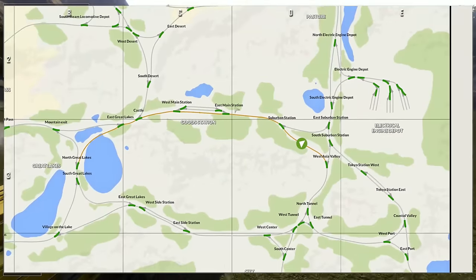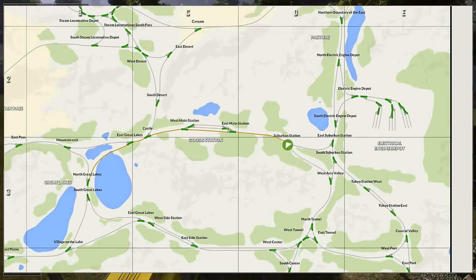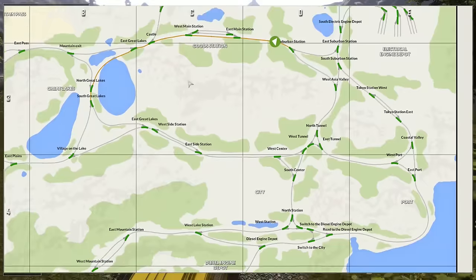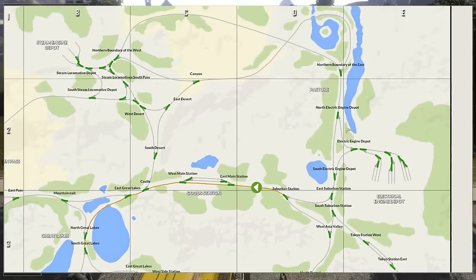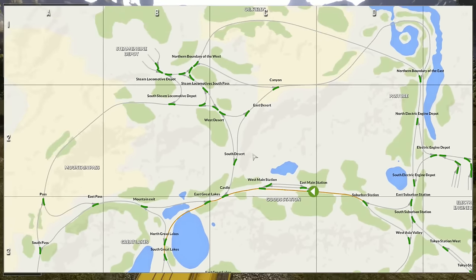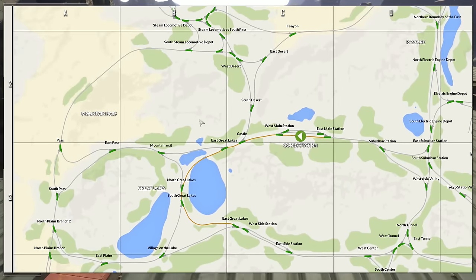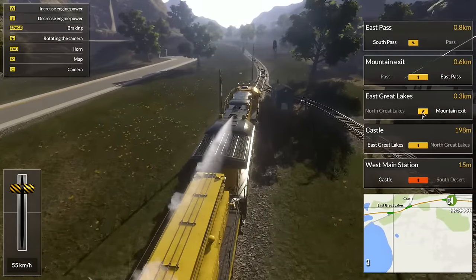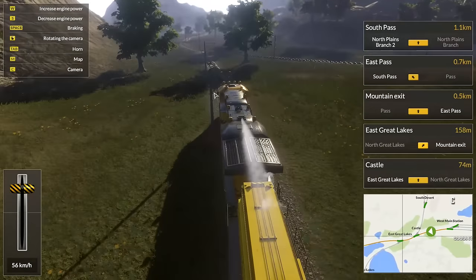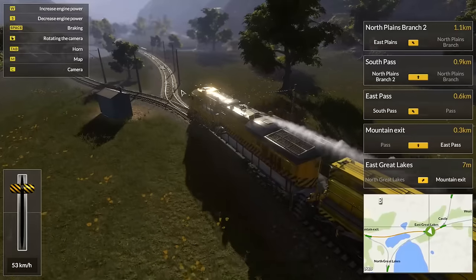What I'm curious about — so if we pull up the map: Great Lakes, Castle, Steam Locomotives, East Main Station, West Main Station, Mountain Exit. Diesel Engine Depot's all the way down there, that's the Electric Engine Depot. So if we go over the Mountain Pass, we can head over to the Steam area, which should have some pretty cool stuff over there actually.